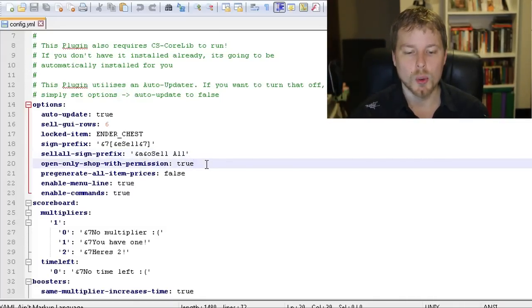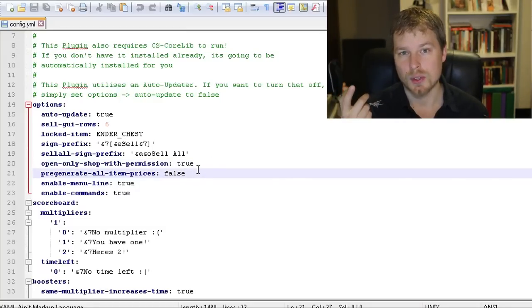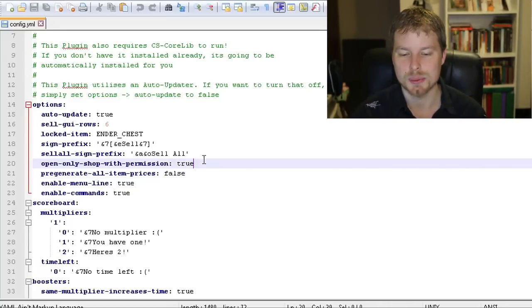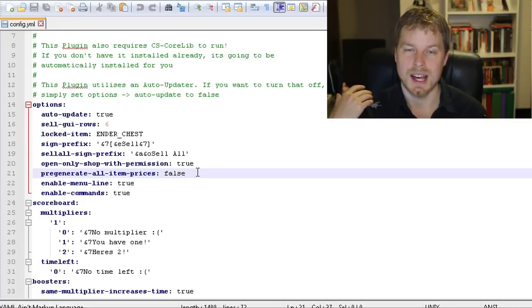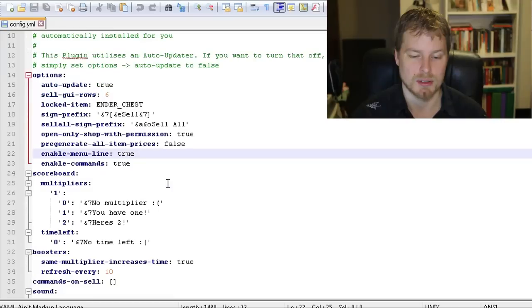You can set custom prefixes and change the color codes for signs. The 'open only shop with permission' option, when set to true, opens the highest-permission shop the player has access to. When set to false, it lets them choose which shop to open. The 'pre-generate all items' option, when set to true, automatically adds all items priced at zero when you create a shop.